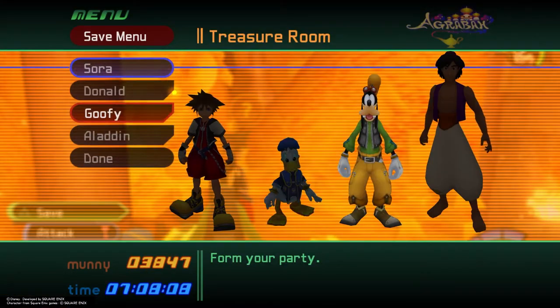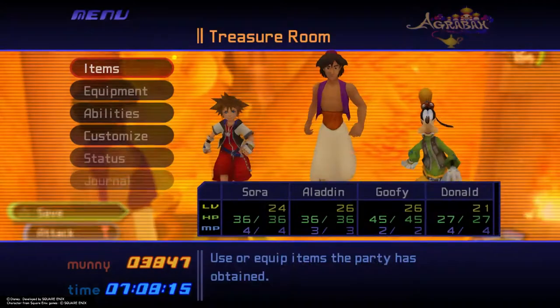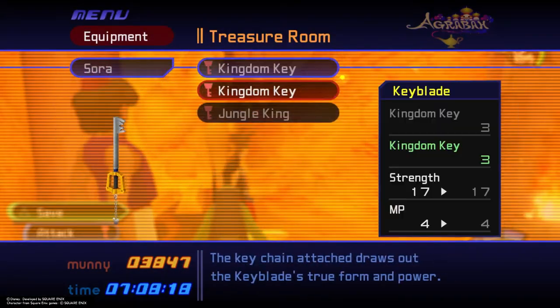For this fight, be sure to have Aladdin in your party for his high attack power, and equip the Jungle King keychain for higher attack power and a longer reach.